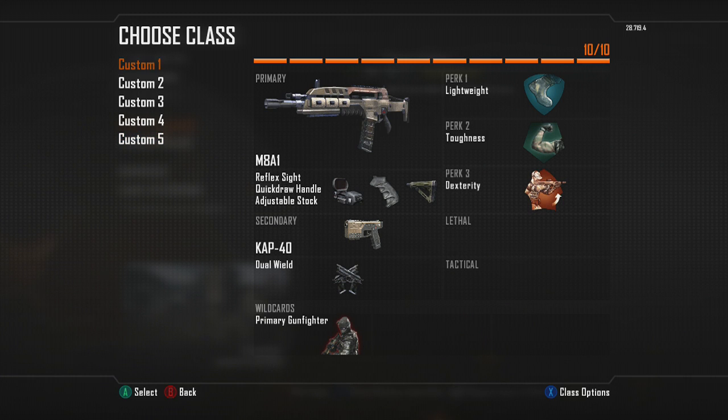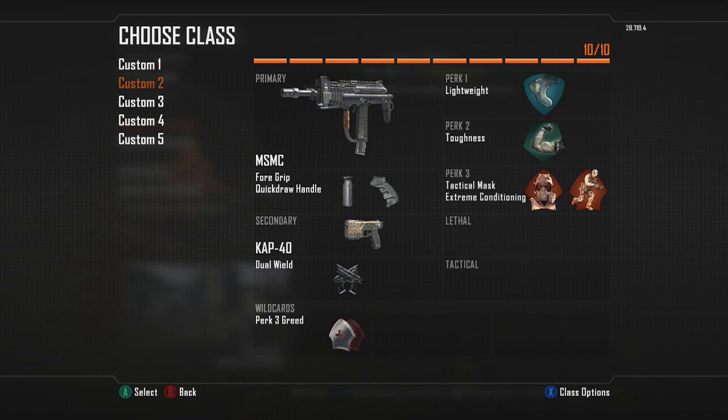Starting with the M8, I have Reflex, Quick Draw, Adjustable Stock, Lightweight, Toughness, Dexterity, and Dual Caps. Then I have an MSMC with Foregrip, Quick Draw Handle, Dual Caps, Lightweight, Toughness, Tac Mask, and Extreme Conditioning.